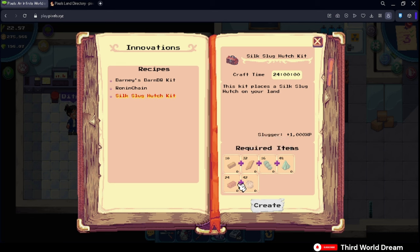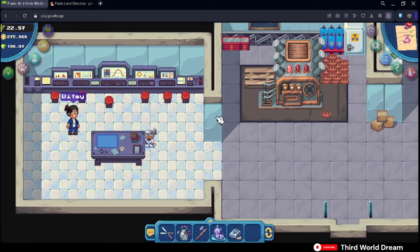Once you've done that, you will be given a kit which you can then put on your spec. I haven't personally tried this yet because I don't have the materials for it. As you can see in the marketplace, these materials are very expensive, so I don't have access to it yet. But that is my late-game goal — to have some Silk Slug Hutches on my spec, especially once we can start upgrading the spec in the full Phase 2 of Pixels.